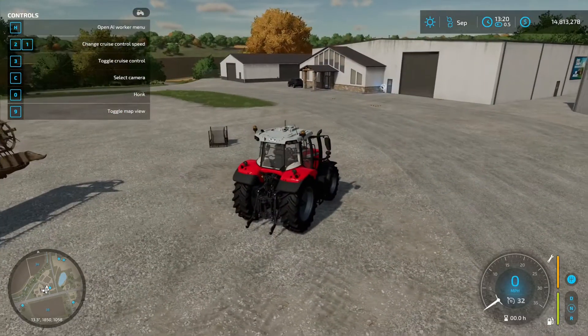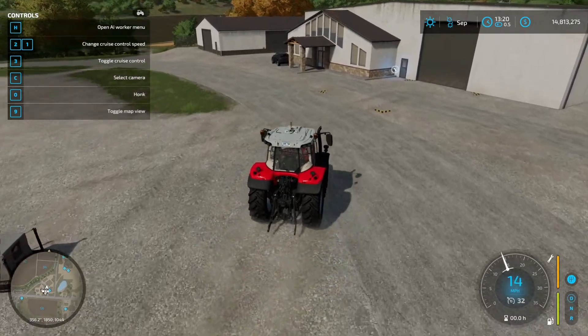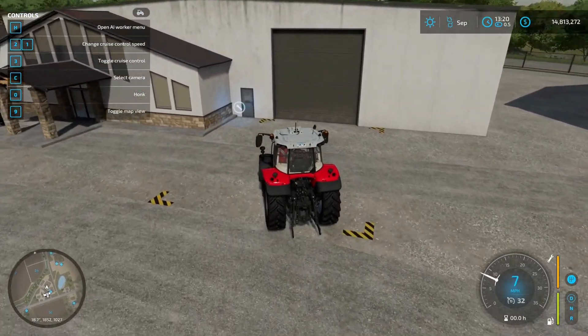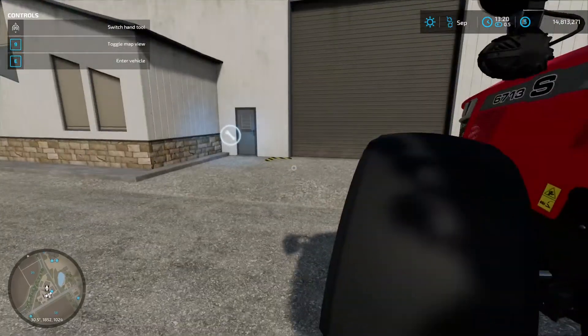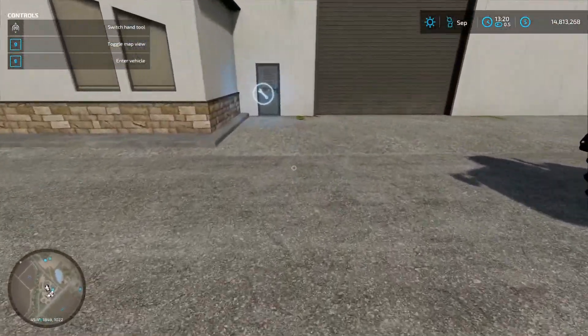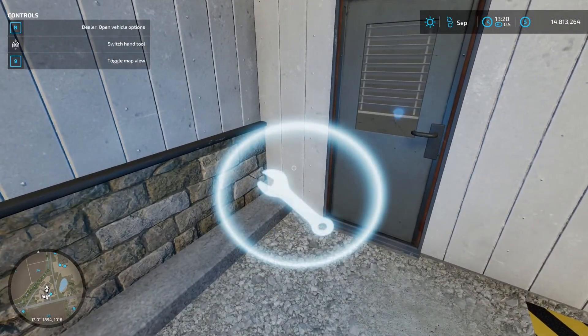However, you get more for your items if you actually take them to the garage and sell them there. To do that you just drive into the marked area and approach the little activation icon.